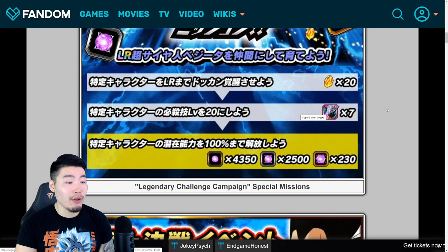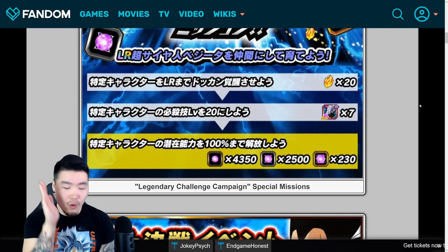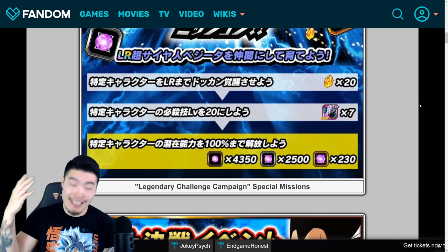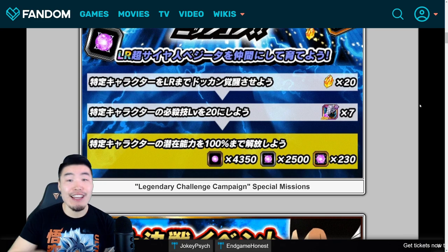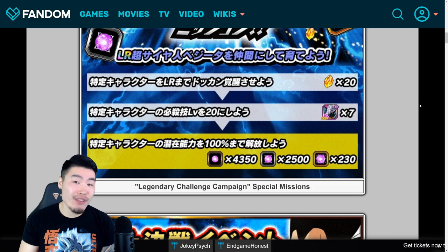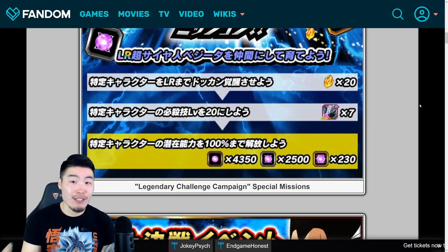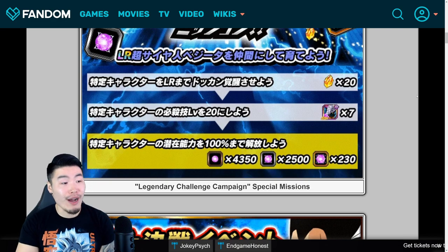For getting him to SA 20, you get 7 Elder Kais. In order to do this, you have 2 different options. The first option is to just awaken one LR Vegeta at SA 10 and then use Elder Kais for the remaining 10 super attack levels. Or, if you want to commit to the insane grind, you can also awaken 2 different LR Vegetas at SA 10 and feed one into the other to get him to SA 20 for free and save some Elder Kais. But that is just an insane grind — it takes a stupid amount of time. That's 777 medals times 2. I have friends that do it, but I would not personally wish that upon my worst enemy, so I would say just use the Kais.